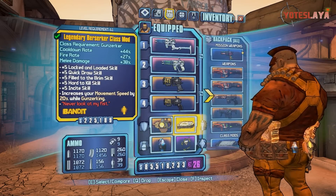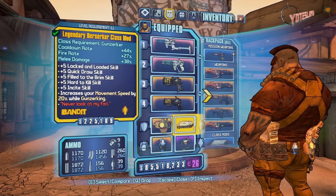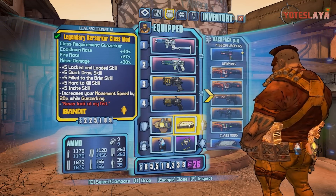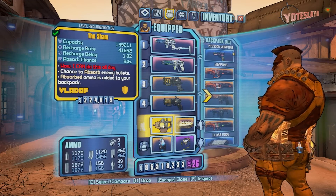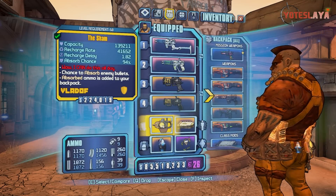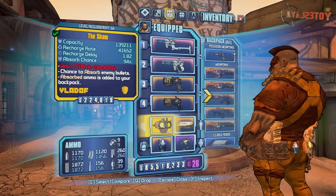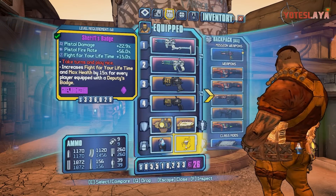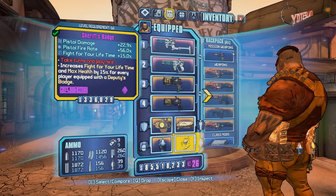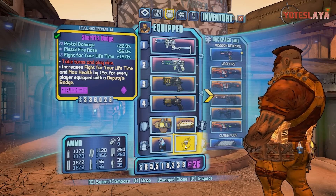You're going to want the Legendary Berserker class mod - that's the one I use. This build is not based off of Money Shot, so you don't need to worry about a Chaotic Evil Monk or anything like that. I prefer the Sham shield - I've only got a level 68 version of it at the moment. I love the Sham shield; the recharge rate and recharge delay are just insane. It absorbs so many bullets. This right here is one of the main ingredients, which is the Sheriff's Badge. I'll put in the description where you can find all this stuff. The Sheriff's Badge basically increases everything for pistols.